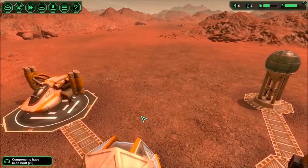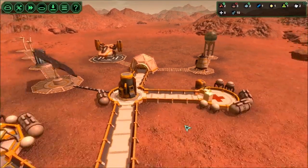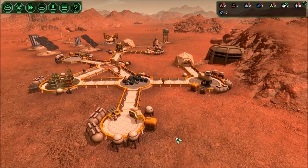More colonists! We went from eight to ten — biologists, which we'll need because we just built two more stations, and a worker. Now I can theoretically have three people in the mine and one person working each of these at all times, which is great.